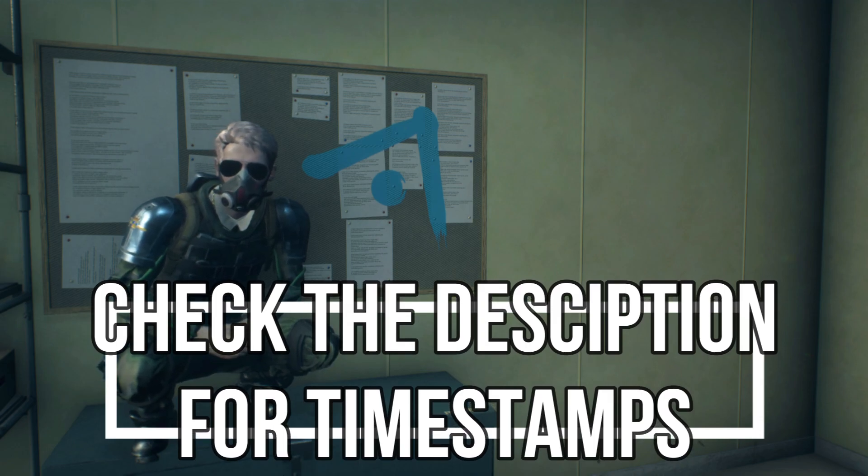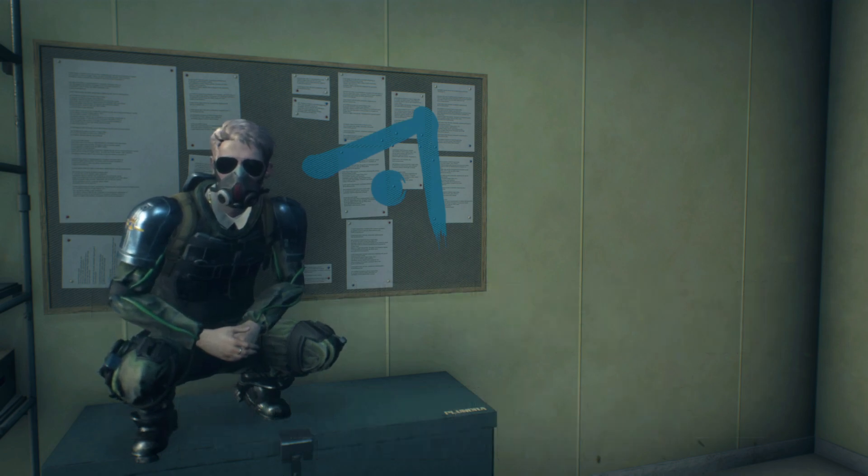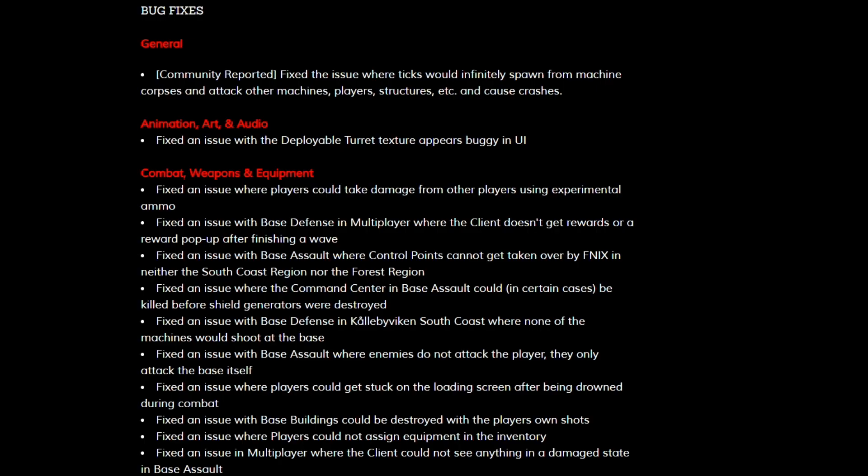We're going to go through these bug fixes pretty verbatim with a little bit of banter on the side. There aren't too many bug fixes to go through so this should be a pretty quick video. For bug fixes, in general they fixed an issue where ticks would infinitely spawn from machine courses. Sadly, if you watched my previous video or if you've played the game, you know that this has not been fixed.